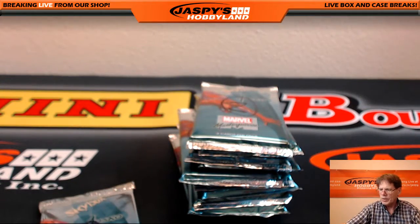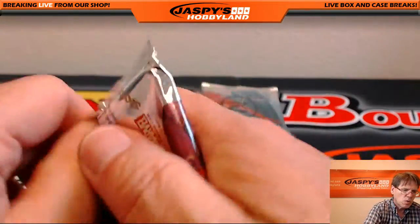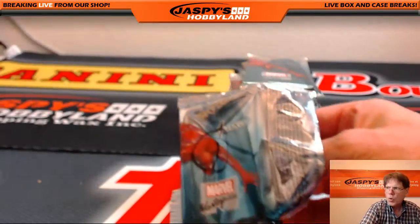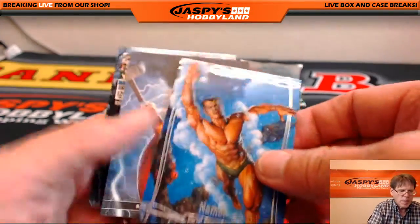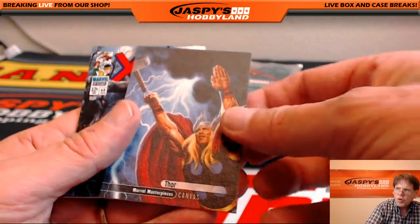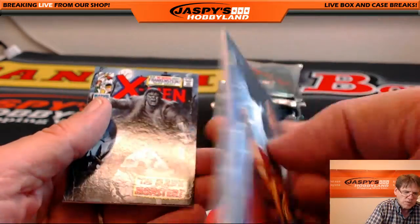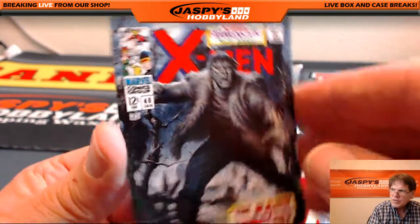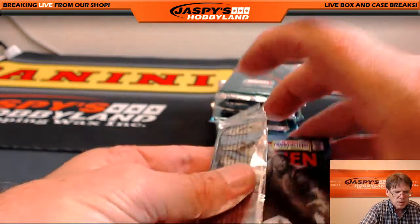Pack number 1 going to Gabriela. Good luck. First card: Namor. Canvas Thor — canvas cards are selling for big money. And X-Man, 'The Mark of the Monster.' So Gabriela, pack number 1. Very good.